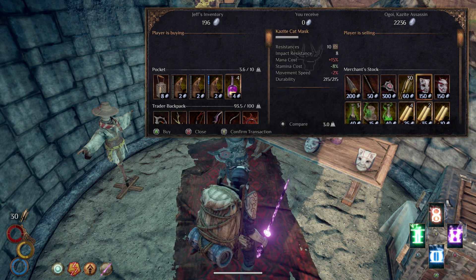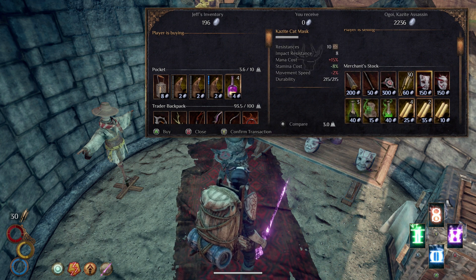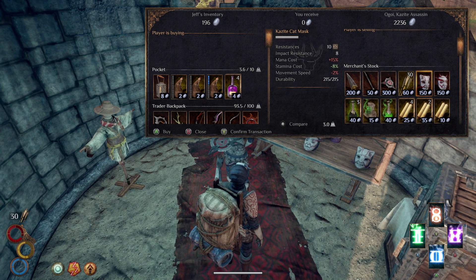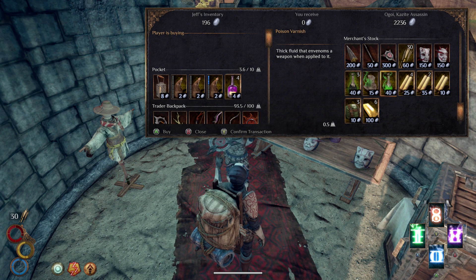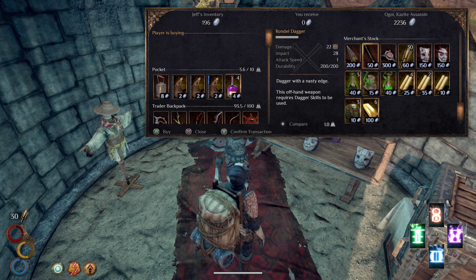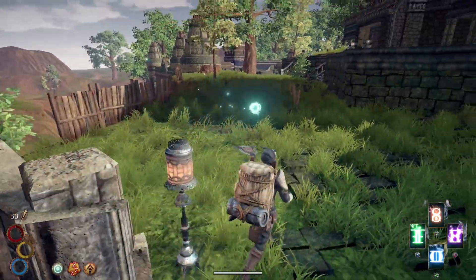She's selling the chakram for 300 silver. If you want the kazite set, she actually offers three different helmets — the helmet, armor, and boots are all together and I think it's 650 silver. She also sells some poison stuff like poison rag varnish and toxic charges and stuff like that. Anyway, that is the kazite chakram — it's definitely an upgrade.